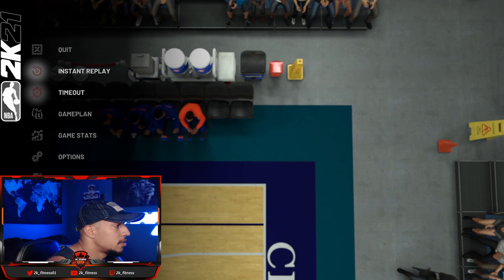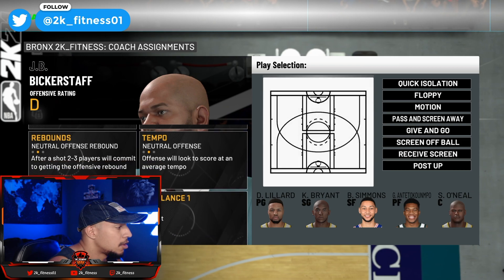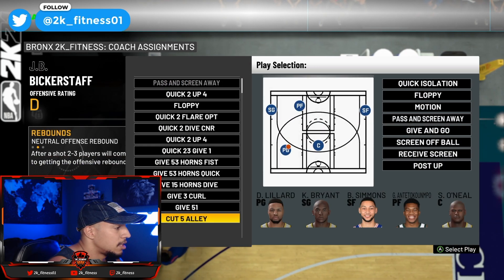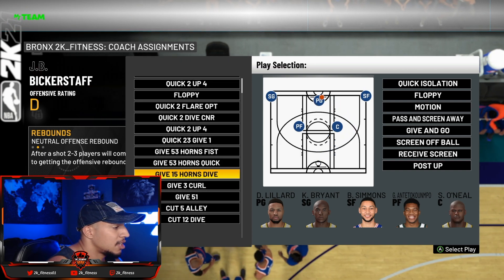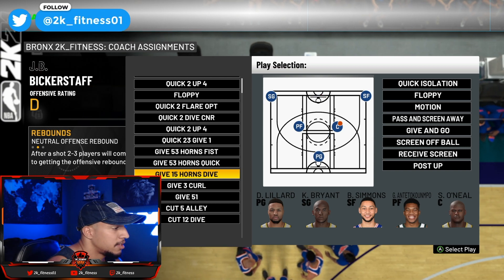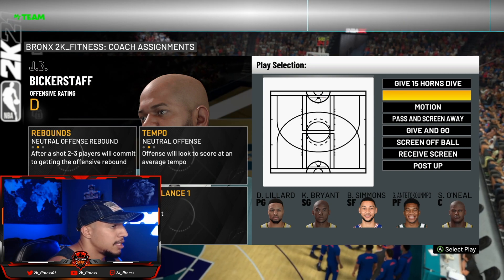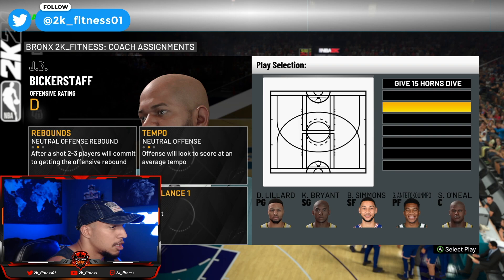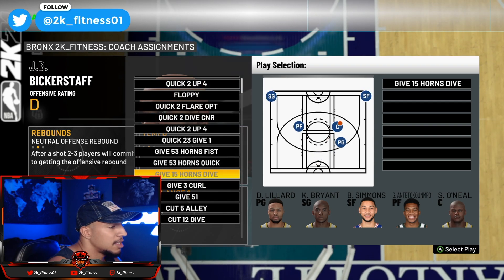The first thing you want to do once the game starts is press Start, go to Game Plan, scroll over to the right to Offensive Settings, go to Play Selection, and hit A to select a play. Scroll down and the play we're gonna be using today is Give 15 Horns Dive. This is the play that works just like quick through STS — it's similar but ran through the center of the court rather than the side. Select the play and delete the rest of the plays so when you pop up your play selection, you only have the one you're running. On Xbox, use X to erase those.